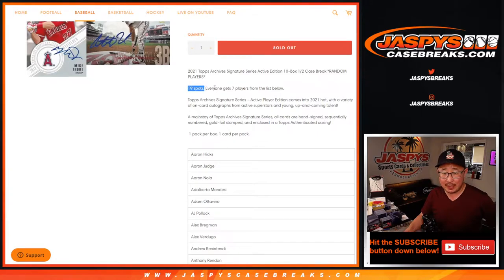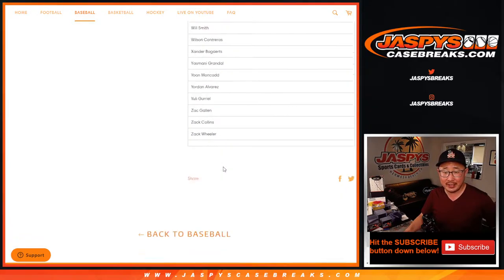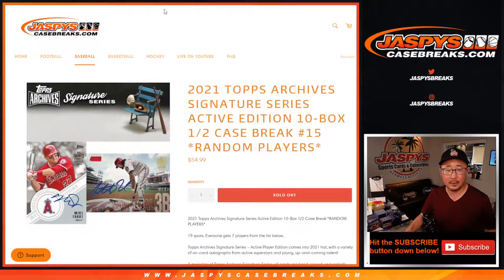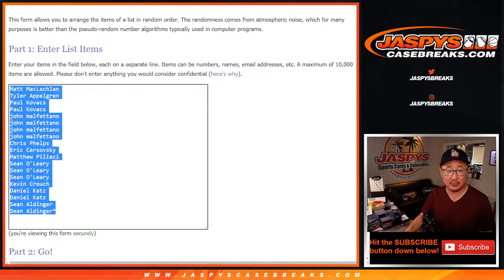We sold 19 spots, and each spot gets 7 players from the big list below. There are 133 names on here. Big thanks to these folks for getting into it. So let's multiply this by 7.